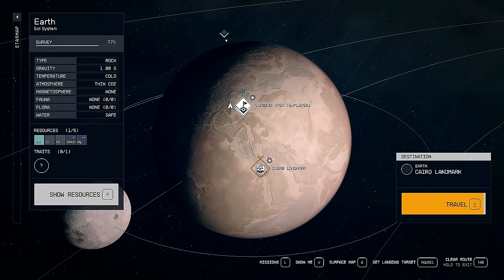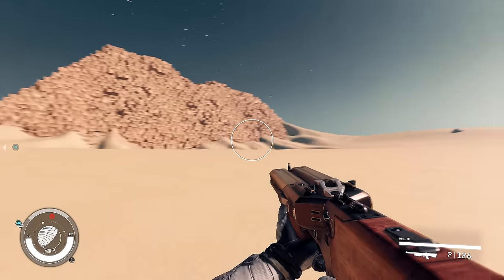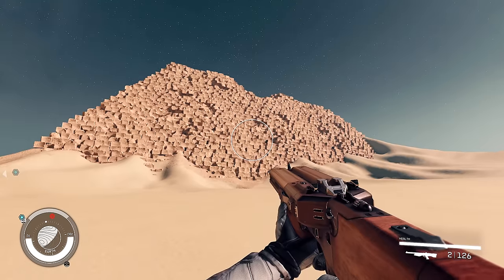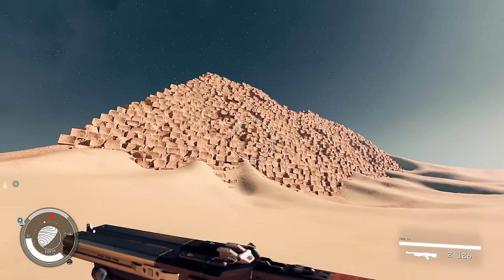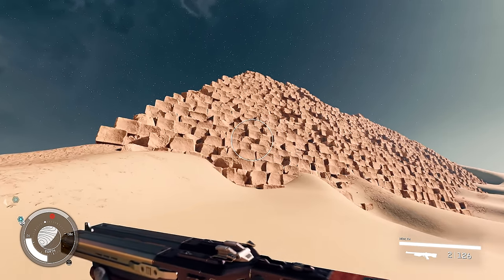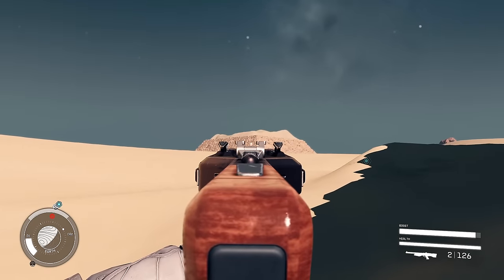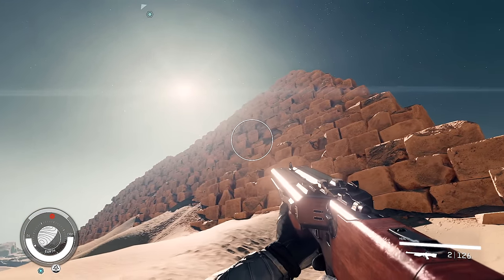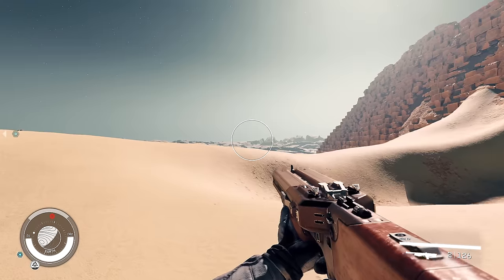The Cairo landmark is from the Ancient History of Egypt novel - and there it is straight away. Look at this place! The pyramids are right there. There might be three - there's one on the left, one that looks bigger at the side with the sun. At the side with the sun - oh that looks incredible. This game looks photorealistic sometimes.